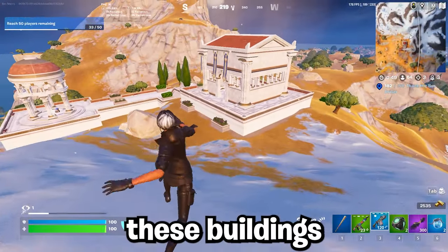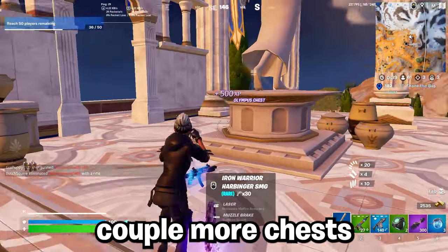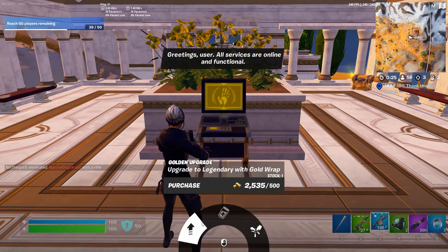But the difference is that they added these buildings here. You'll have a god chest in here as well as a couple more chests around. And now you'll also have this Midas service station where you can upgrade one weapon to legendary.